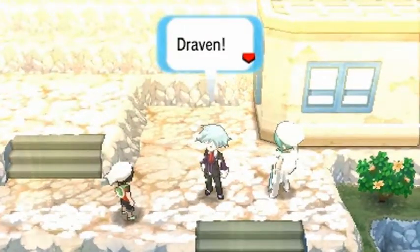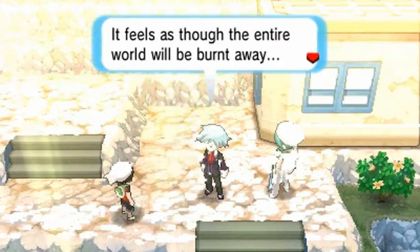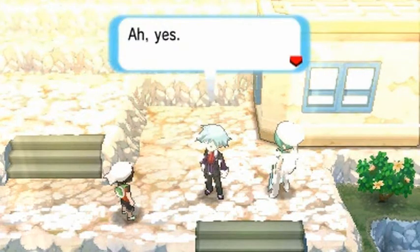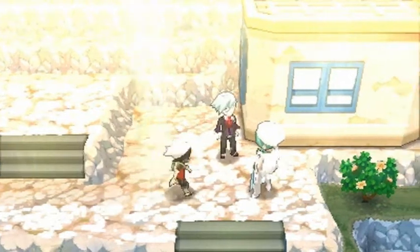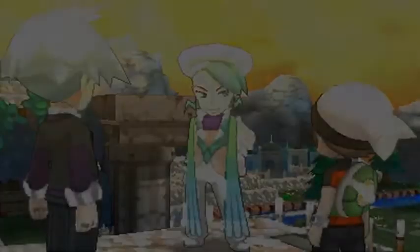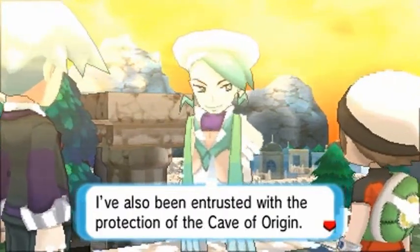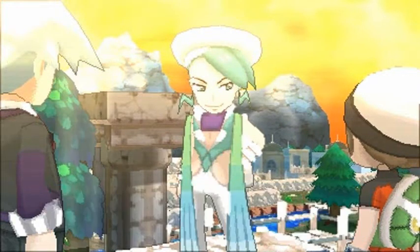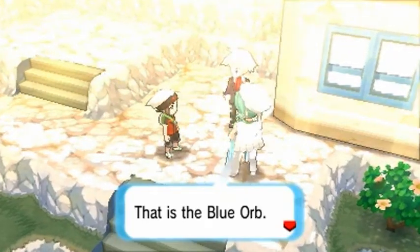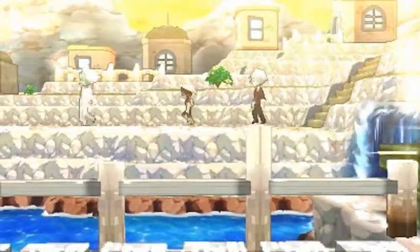Steven says: 'Draven, so you did come. I have been waiting for you. What a terrible heat — it feels like the entire world will be burnt away.' He wants us to hear what his friend has to say, and this fantastic looking fellow says: 'My name is Wallace. I'm the town's gym leader. I've also been entrusted with the protection of the Cave of Origin. This drought is being caused by a power emanating from the Cave of Origin. That is the Blue Orb I see. Follow me.'